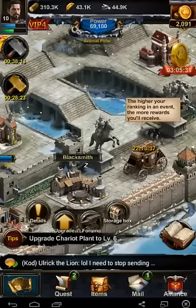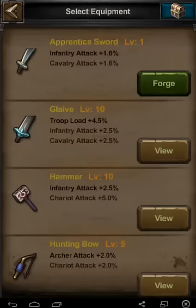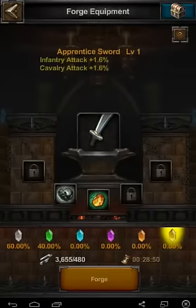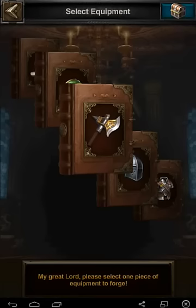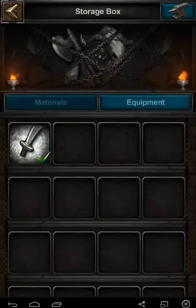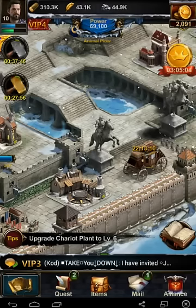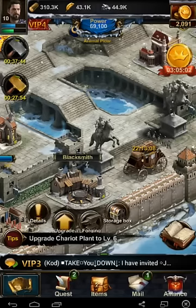Today I'm going to take a look at the blacksmith. There are a number of items you can forge. Your introduction to it — I've already got this sword — is a pretty basic sword. Let's back out so we can look at items. It'll have any equipment you've made shown here, with a check mark if it's actually equipped. The stats are pretty feeble on it.